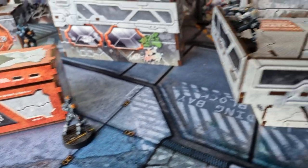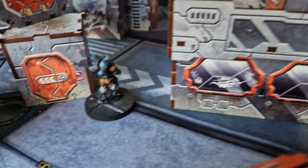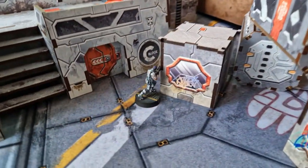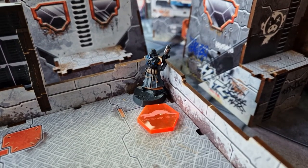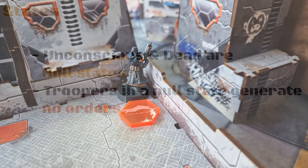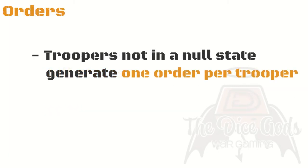During their active turn, a player will count how many troopers they have in their army which are not unconscious or dead. When a trooper has no wounds or structure points remaining, they become unconscious. If they receive an additional wound, they go to dead. Unconscious and dead are types of state — these two are defined as a null state, meaning they don't generate orders.